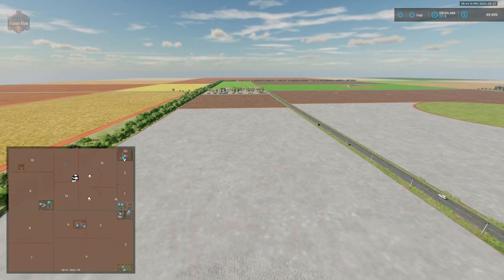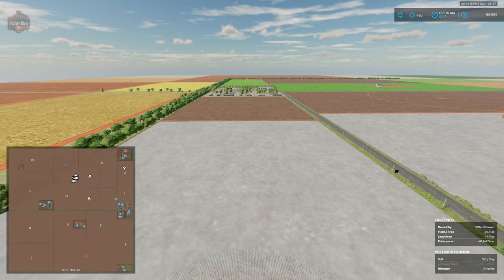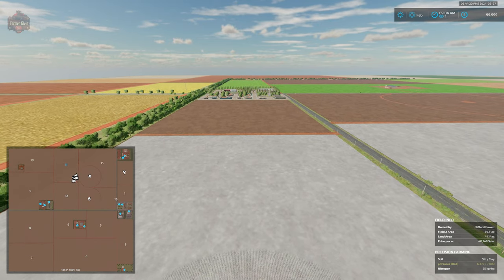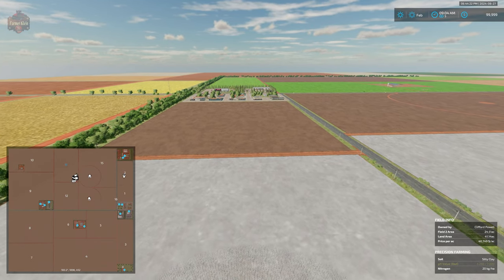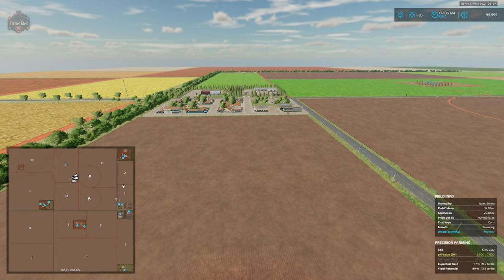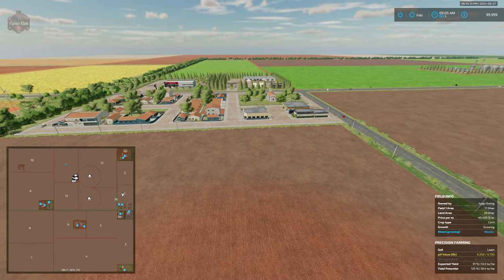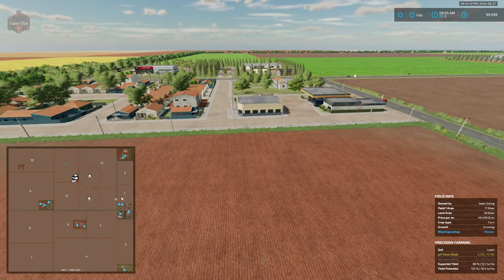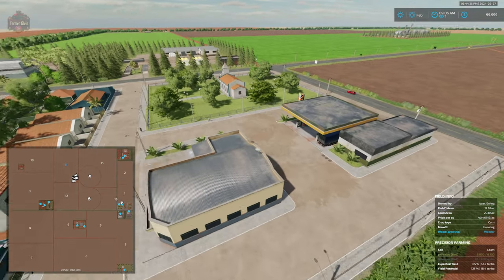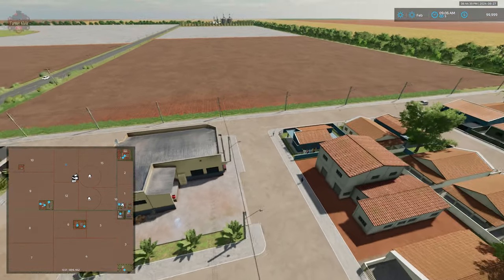Moving south, we come across the small town. Here at the small town, to the right we come up to our gas station. Immediately to the left of the gas station we find our grocery — our supermarket sell point.